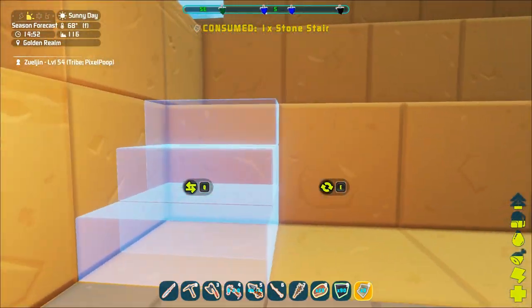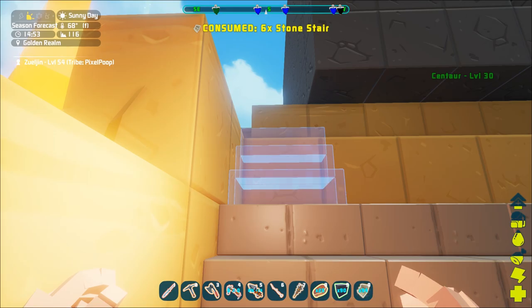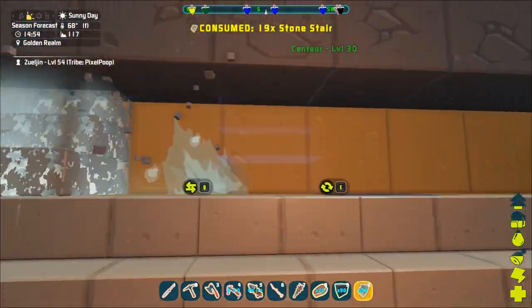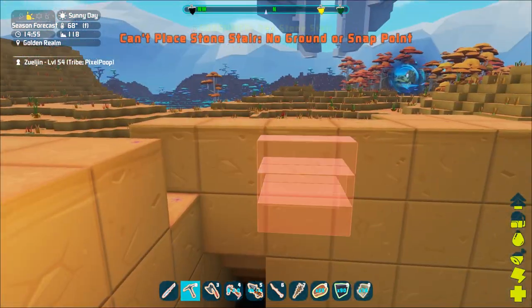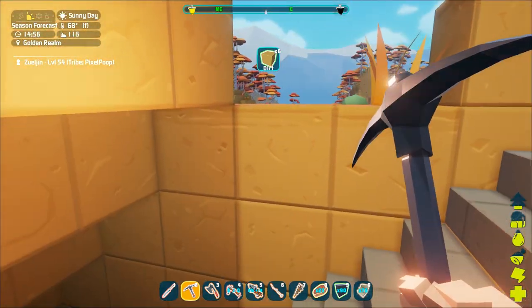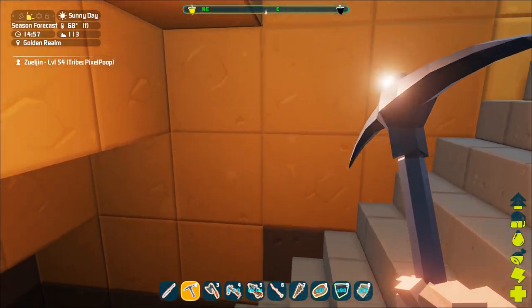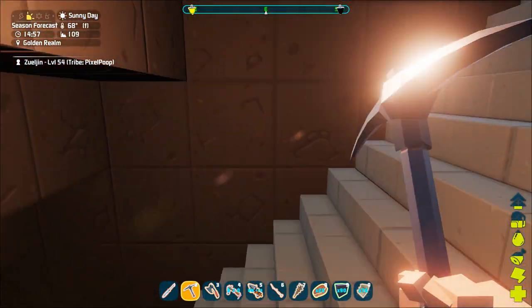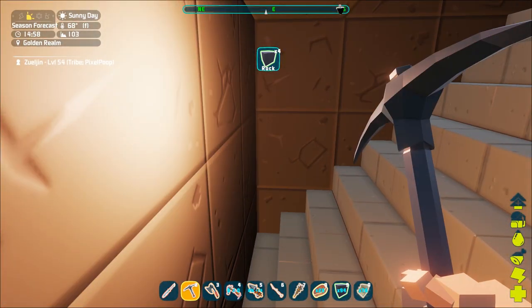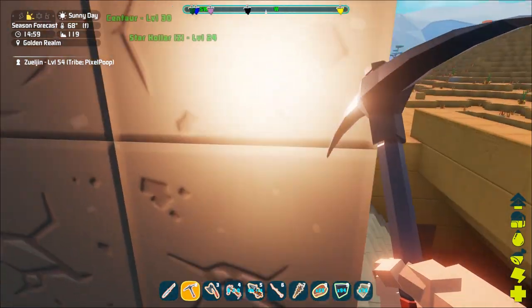Beautiful. I was about to say, am I out of stairs? Because I made a lot — like 500. I can't go — yeah, one more. I didn't know if it was going to let me right underneath the lip of that thing. So now all I gotta do is dig all the way down. If we count from the first one right here — that's twelve down. And we just go all the way down. Let's see how wide we are here — nine wide.